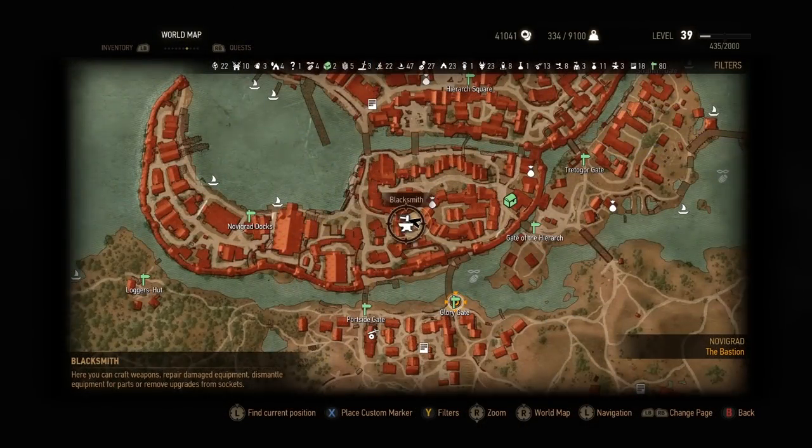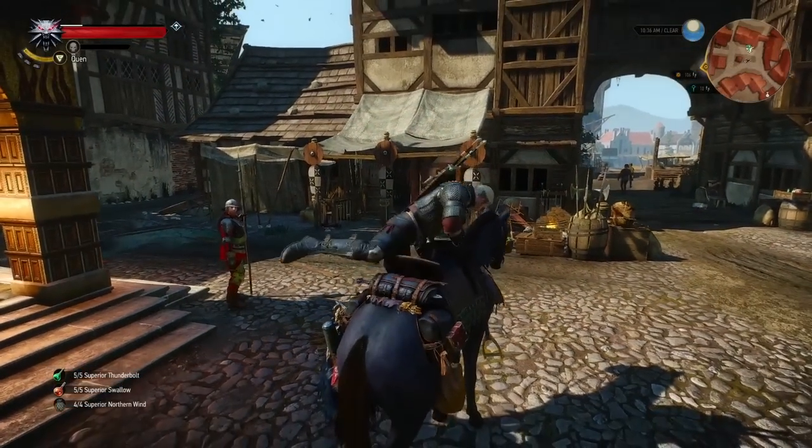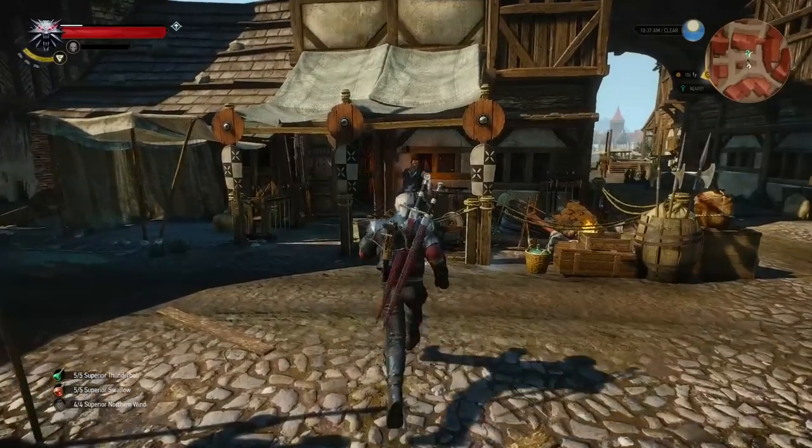In Novigrad, help Hattori return to the forge, and in return he will craft for you master level weapons.